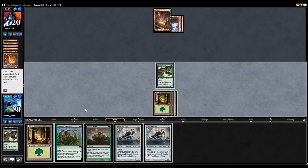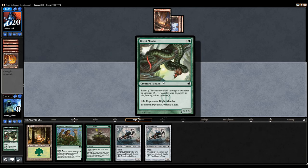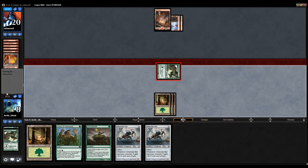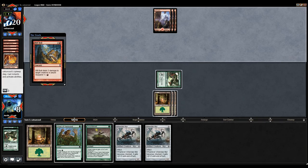We drew a land. I really want to keep the land in my hand, so I'm just going to attack for 1 and see what my opponent does. Since both of these cards actually just win the game next turn, I'm going to leave my Blight Mamba alone — I'm not even going to cast this creature. If my opponent Rift Bolts it, I'll regenerate it. If my opponent Rift Bolts me, I lose to any 2 burn spells, but there's not much I can do about that.